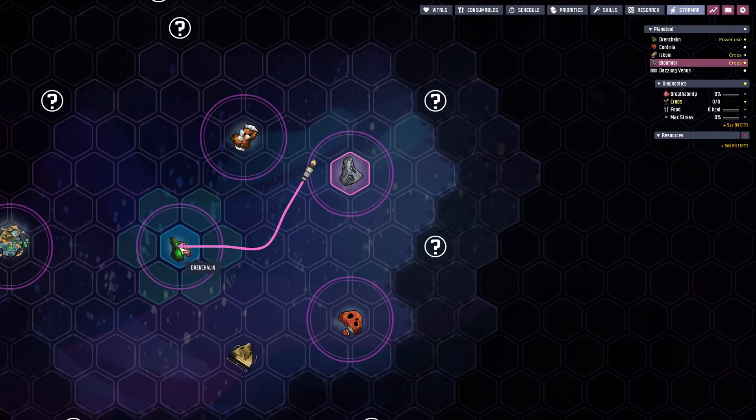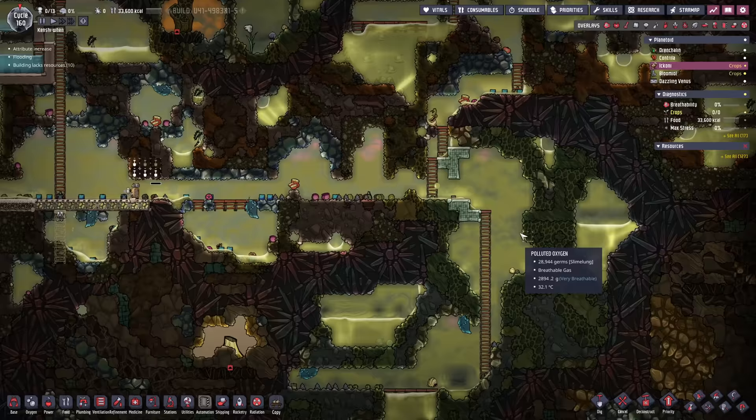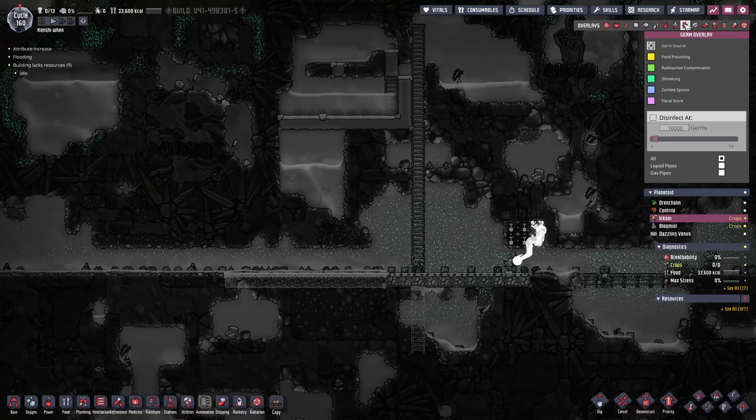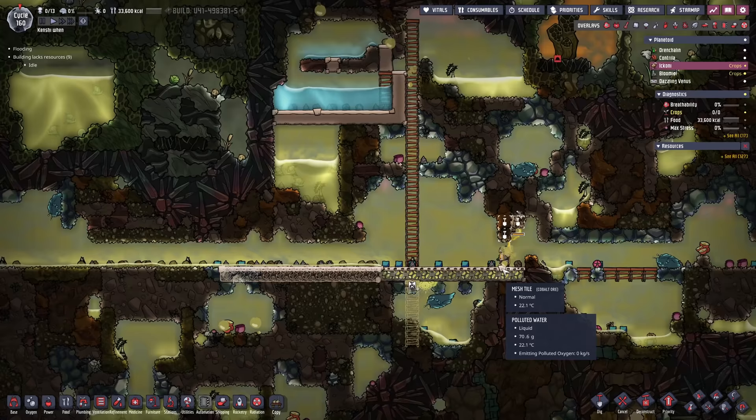Over on the Ikeon asteroid, our little robot here is working to make a new livable area for someone to eventually show up in. Fortunately - or unfortunately - as someone else pointed out, I released Slime Lung. There's now Slime Lung everywhere. There's no getting rid of that - it's here to stay, so we'll just have to live with that somehow.